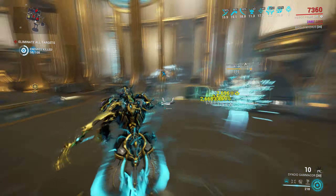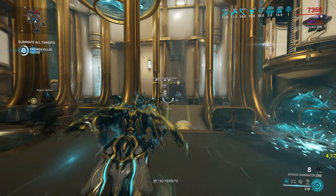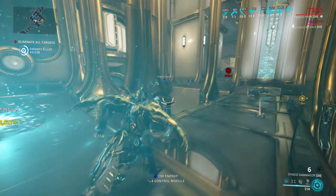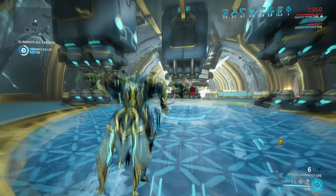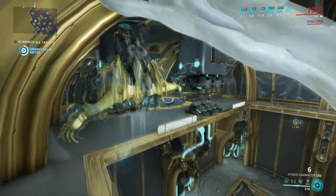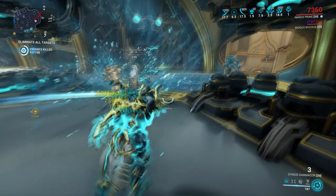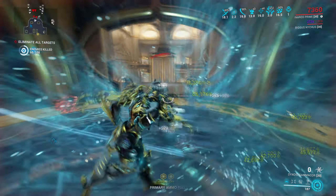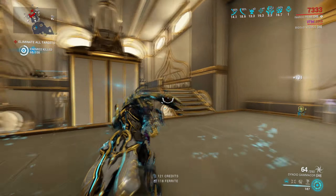Outside of that though, I wouldn't necessarily recommend it over most of the other Incarnon Weapons. One thing to bear in mind is that I compare these Incarnon guns to other Incarnon guns, and when you do that the Gamma Core just ends up being okay — but when you compare it to all the guns in the game, it's actually pretty damn good. This goes for the Gorgon as well, which we did yesterday, though I do believe the Gamma Core is better than the Gorgon as far as Incarnon weapons go, because at least its Incarnon Mode sucks the enemies in and doesn't just let them walk out like the Gorgon.